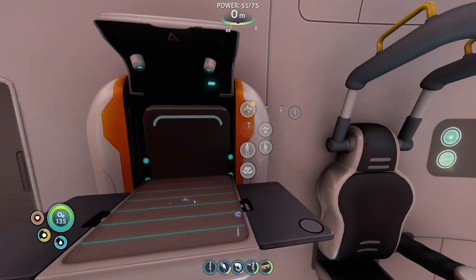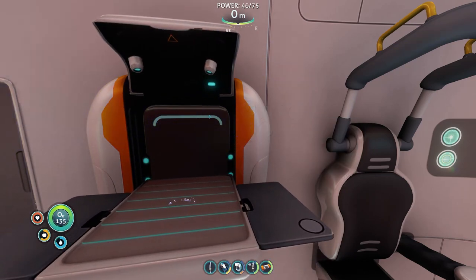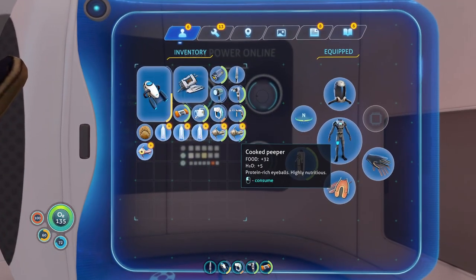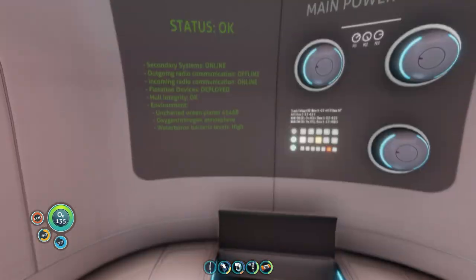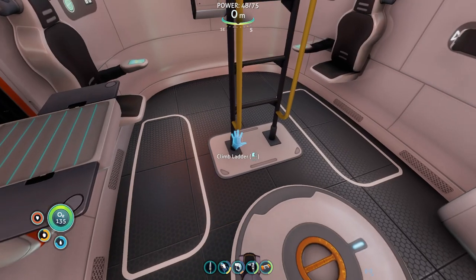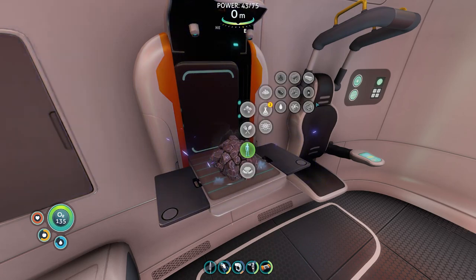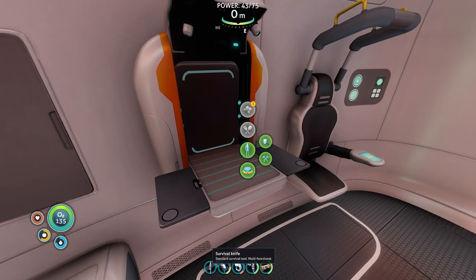I should actually check up on how the Seamoth's battery is doing — I don't think I've actually checked up on that. In fact, all my tools could probably use a touch-up. I'm probably just gonna leave this flashlight behind — it doesn't seem all that useful. Oh, I have a metal salvage on me, I didn't even notice. If I'm exploring the ship and it's gonna be dark in there, I'd rather use the bright white light. There's a light built into the sea glide thing, which is nice.